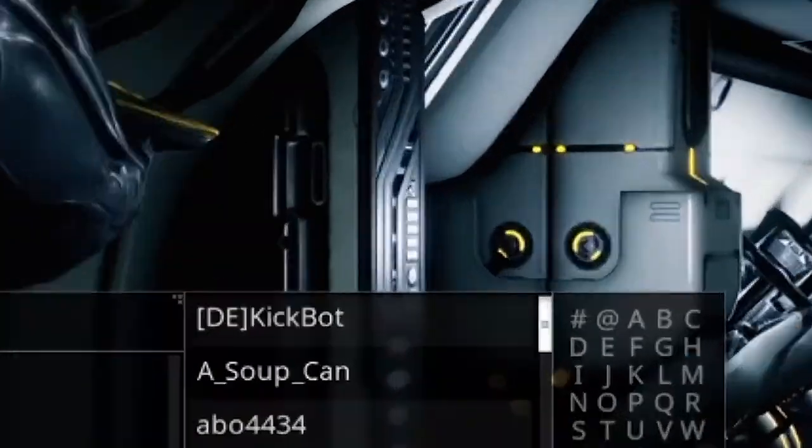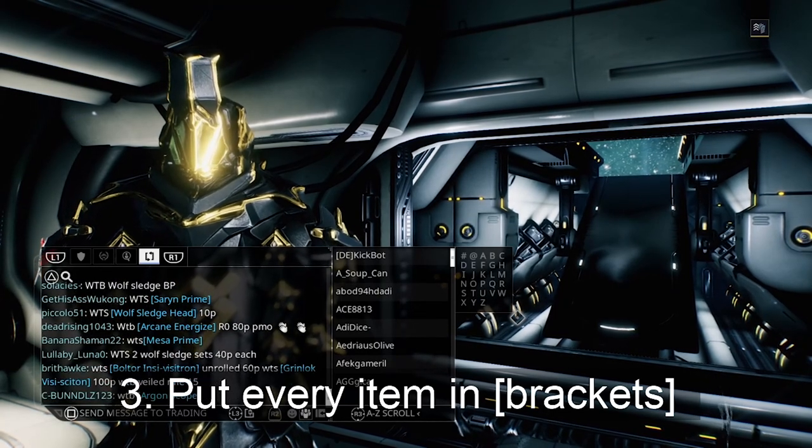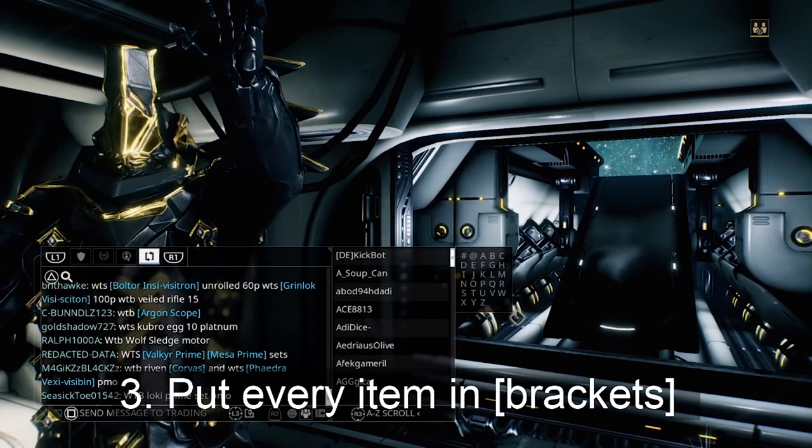Tip 3. Make sure you put every item you're trying to sell in brackets. This makes it much easier to see in trade and enables your items to be clickable for more information.